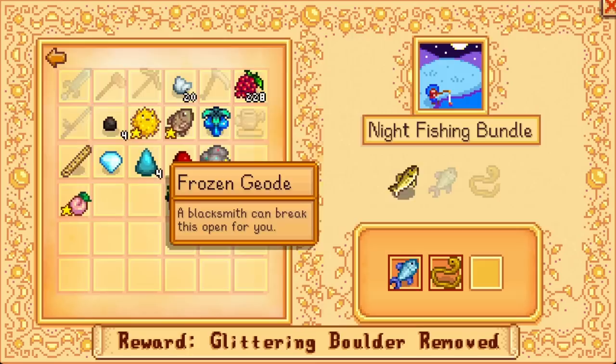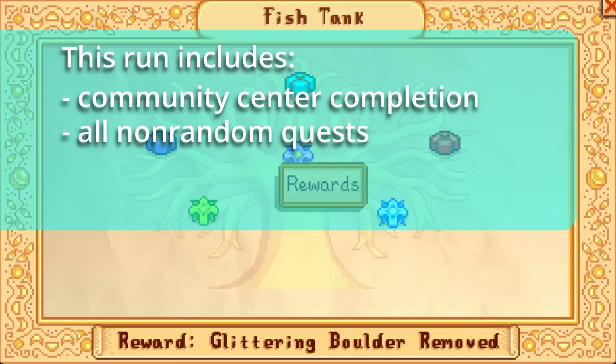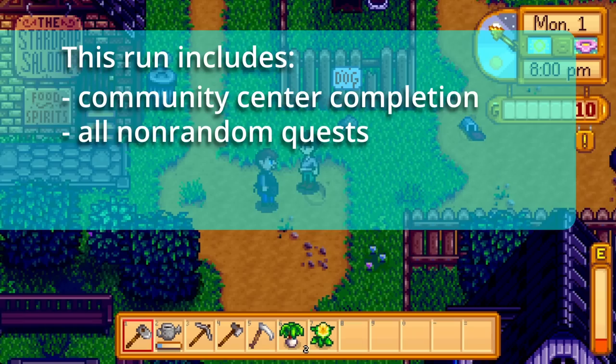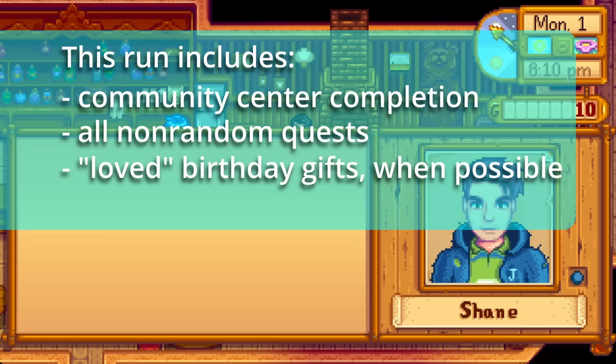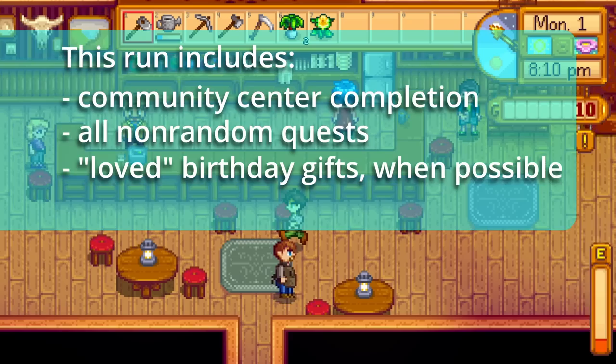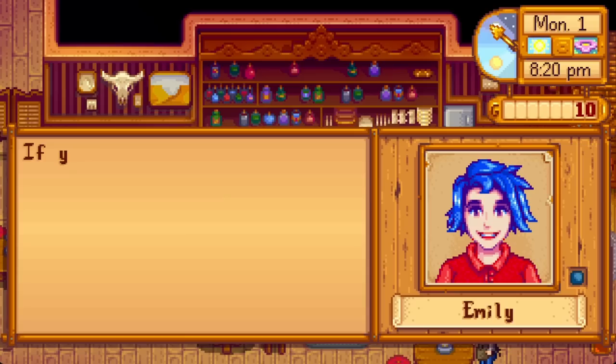In a few words, this is a year one community center run while absolutely maximizing efficiency across all of the game's systems. Finishing the community center bundles is the nucleus of this run, the guiding star by which we will make all other decisions. There are also dozens of scripted quests that we will finish all of, mostly on the day they are given unless there's an efficiency reason to wait.